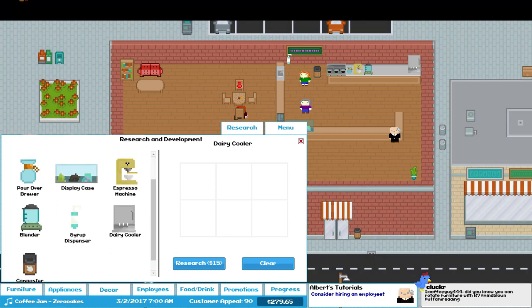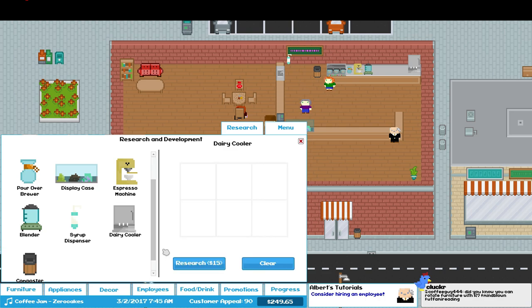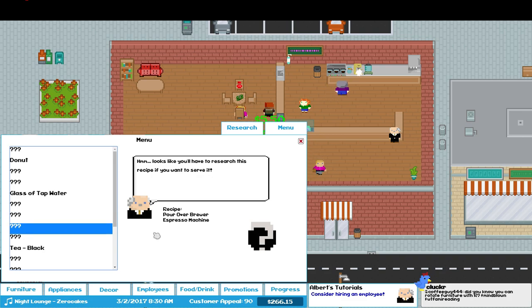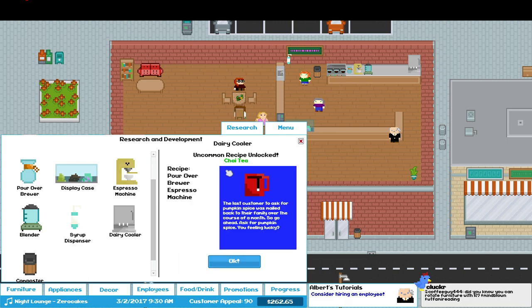Composter — if you give me composter with something. Blender? No. These are all costing $15 a piece so we gotta be careful. These are all the things we're missing. You can see we have donut and tap water, but there's a lot of things we're missing. Oh wait — pour-over brewer and espresso machine together gives us chai tea. Well, that's easy.